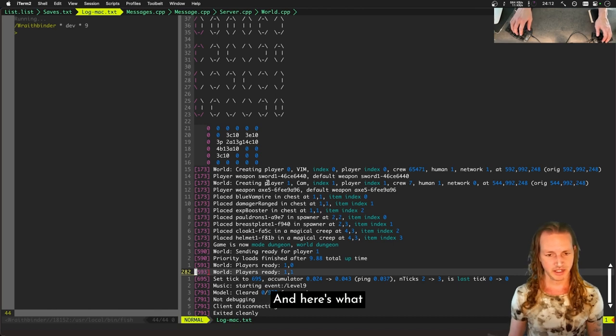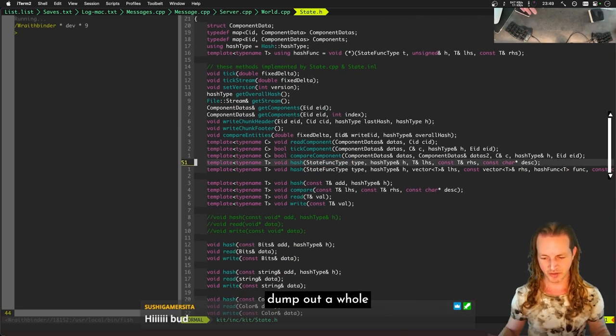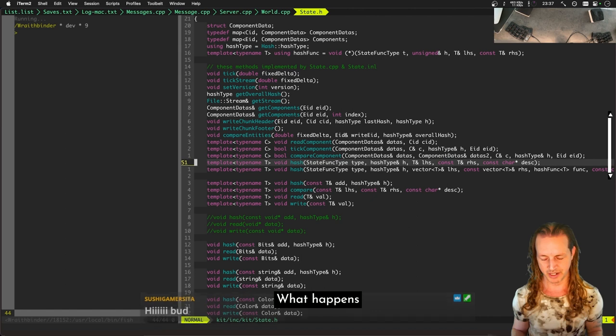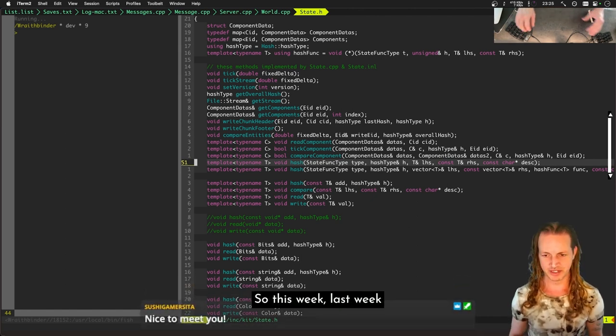Last week we started working with this thing called the state comparator. This object basically dumps out a whole bunch of data from each client as they're running through the game, and then we can step back through it frame by frame, tick by tick, and look at exactly where two clients diverge with their data — because we're using a technique called lockstep multiplayer. Last week we were trying out that state comparator and found a bunch of different de-syncs.